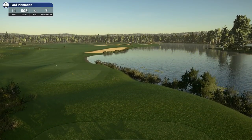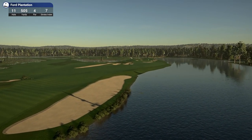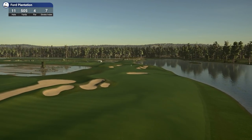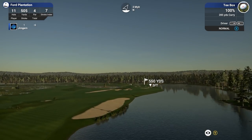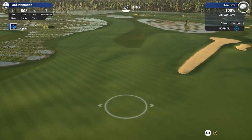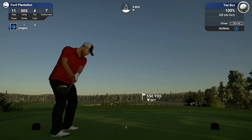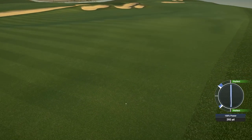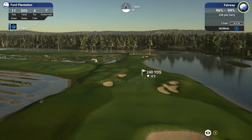Okay, hole 11 — 505 yards, par 4, stroke index 7. That's a great looking hole — lovely big body of water. Huge, huge fairway. Is that a shared fairway? It looks like the tees are coming back that way — yeah, it's a shared fairway. I should be able to cut this a little bit here. Nice drive — as long as it gets over the top of that rough. That's fine. 314 yards. I do like them bunkers he's got there as well — a huge steep face on that bunker; you wouldn't want to be in that.